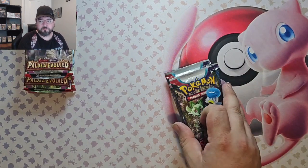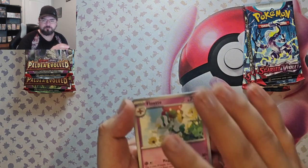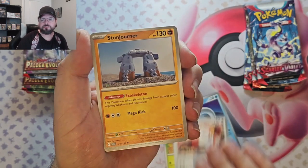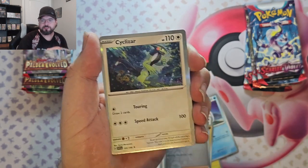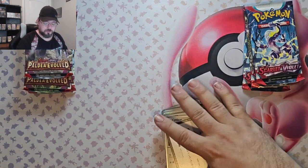Let me know down below what you're hoping to see in these packs — if anything in particular. Personally, I would not mind seeing Magikarp. I can't think of a lot off the top of my head. We got Flittle, Tommy Small, Wiglett, Zangoose, Stonjourner, Professor's Research reverse, Masagoza reverse, and Cyclizar foil — though that's not what I was hoping to see.